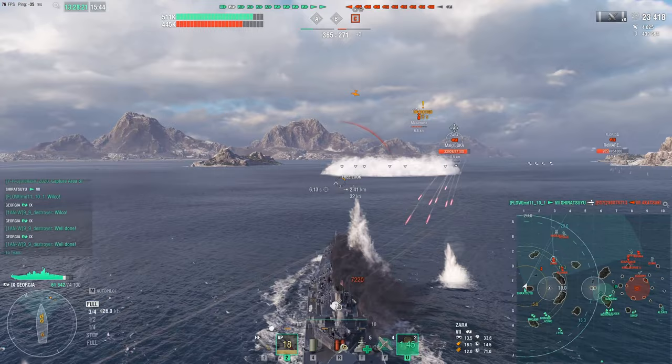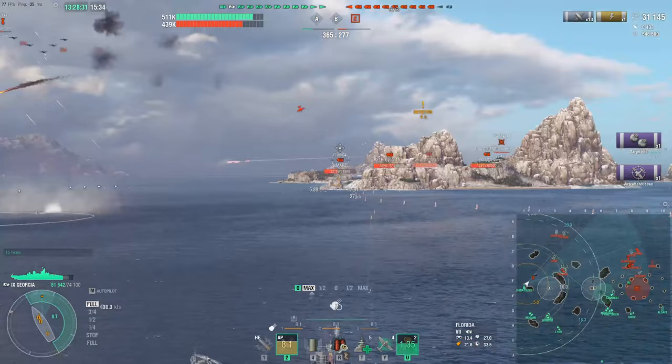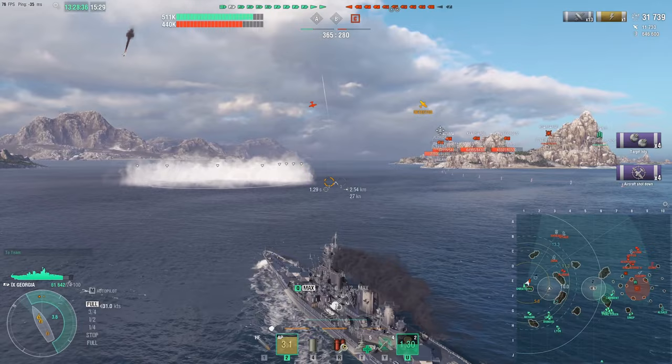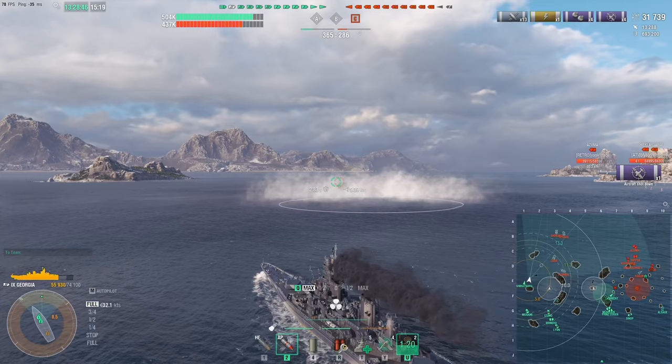We're just going to clear the barrels for high explosive and here come the secondaries. You'll notice we've got carrier planes incoming, and the Georgia does have surprisingly not bad AA. The plane kills just start to rack up very quickly. Five planes instantly killed — none of those would make it back to the carrier. And there's the Zara.